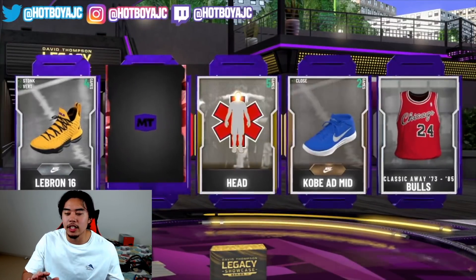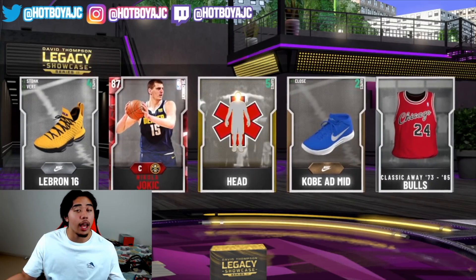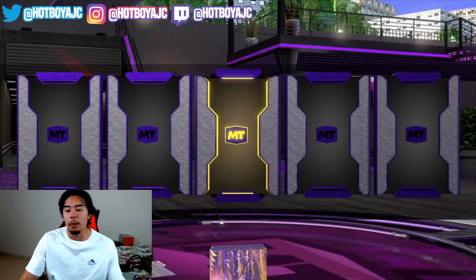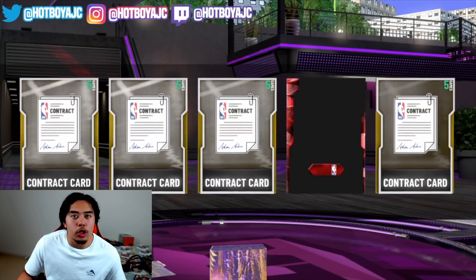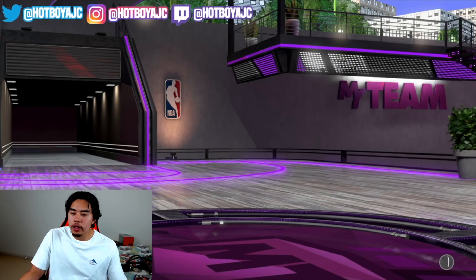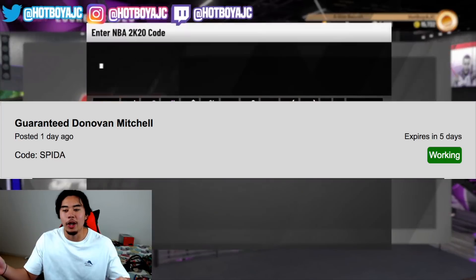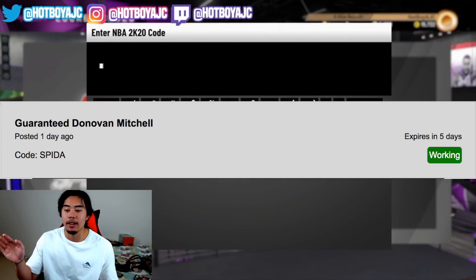Opening the packs — from the first legacy pack we got Nikola Jokic, not bad, I'll take an All-Star any day. Then the second one with the Thank You Kobe pack — it's absolutely black, 2K — but it was a Donovan Mitchell card. We'll get into that at the end of the video.